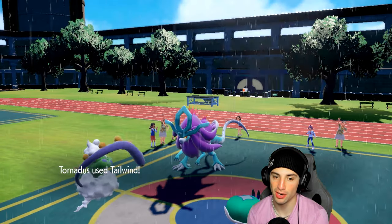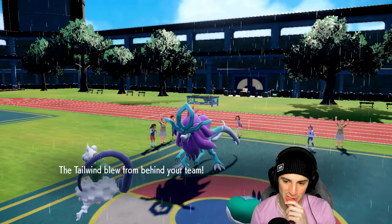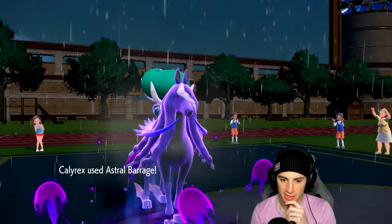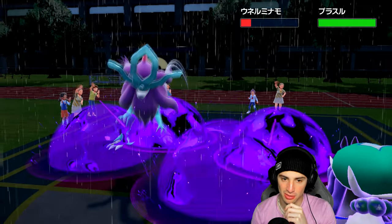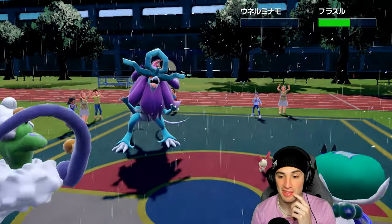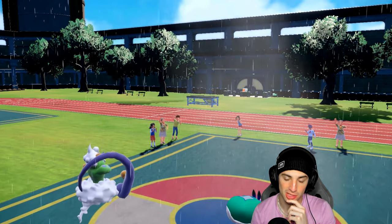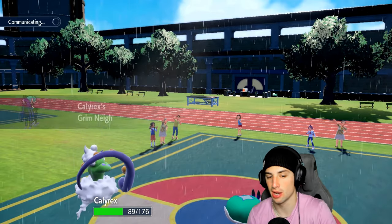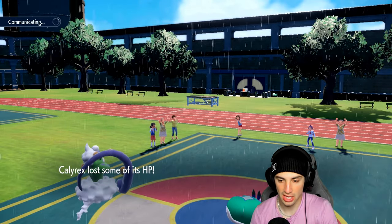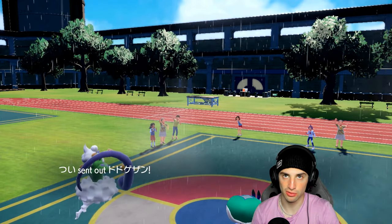It's going to be Plusle - they're just going to sacrifice it or let it take some big time damage. We're going to Astral Barrage and get rid of Walking Wake. It does about no damage but now with Calyrex's special attack boost, we should be able to take out Plusle no problem. Calyrex loses a little HP and I still have Lucario in the back end, which is good news. They go into King Gambit which is a little scarier.